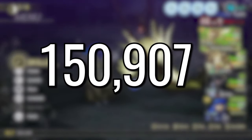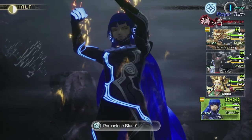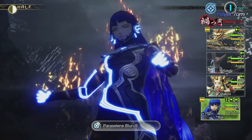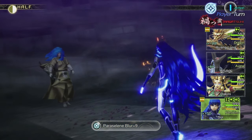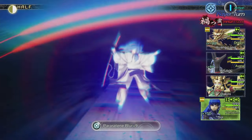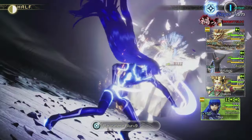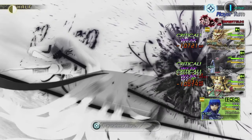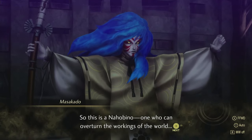So, to no one's surprise, hitting four times is better than hitting once. Even though I did a lot of damage here, I didn't end up getting a knockout in one hit, so I still feel like I'm missing something. If anybody has ideas on how I could get even more damage out, or possibly get a knockout in hard mode with Masakado using Paraseline Blur, I'd love to see your comments below. All right, that's enough experimenting for today. You can go back to playing Metaphor now.